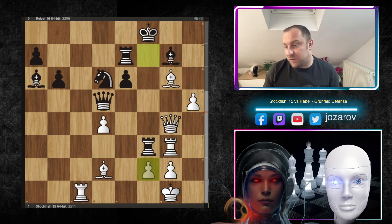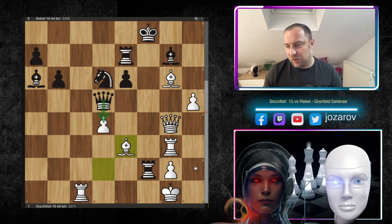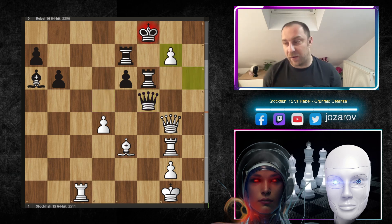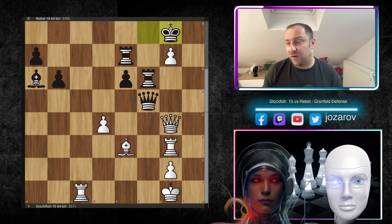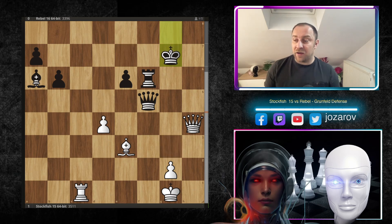After Rg3, Rxf2 was Rebel's continuation, Be3, and now Queen to d4 is never an opportunity — the Rook has to step back. We have h6, Nf5 — now the Knight is coming into the game — but after Bxf5, Qxf5, Stockfish grabs the Bishop on g7. We have Kg8, then Qh4, Rxg7, Rxg7, Kxg7, and believe it or not, in this position the Rebel engine resigned.